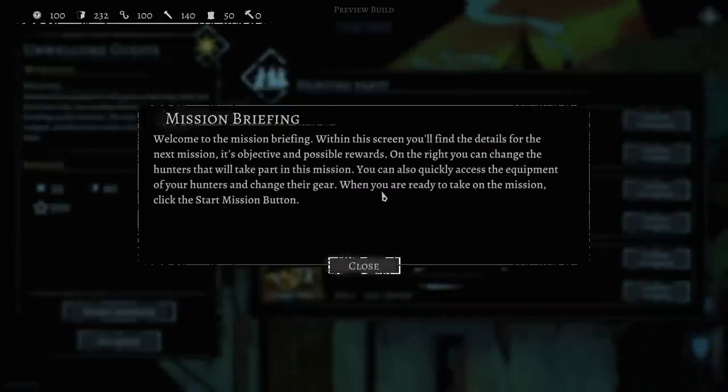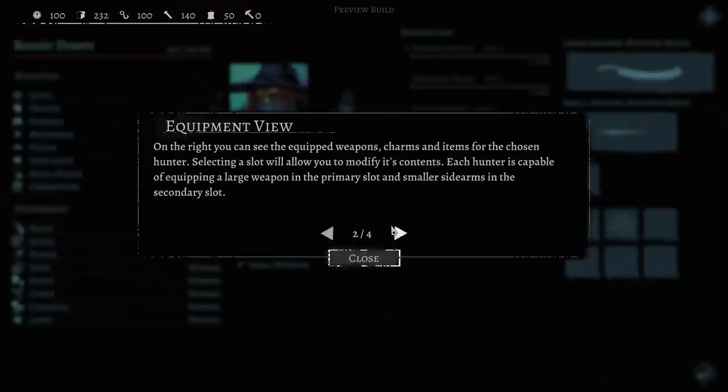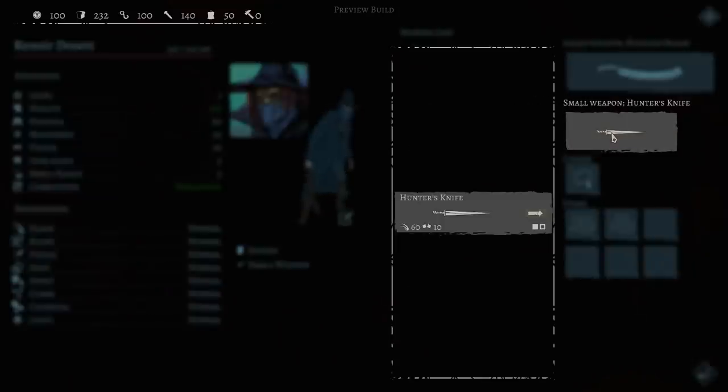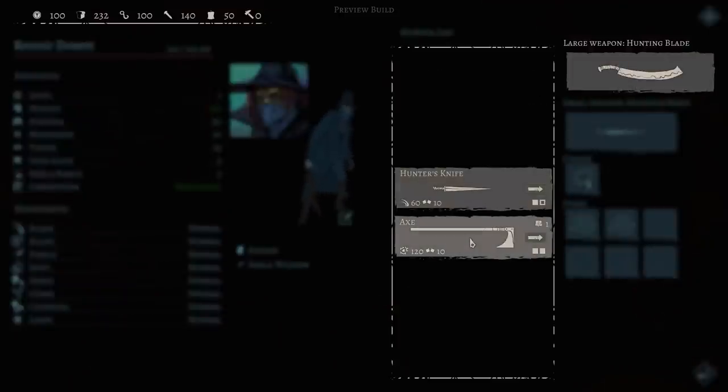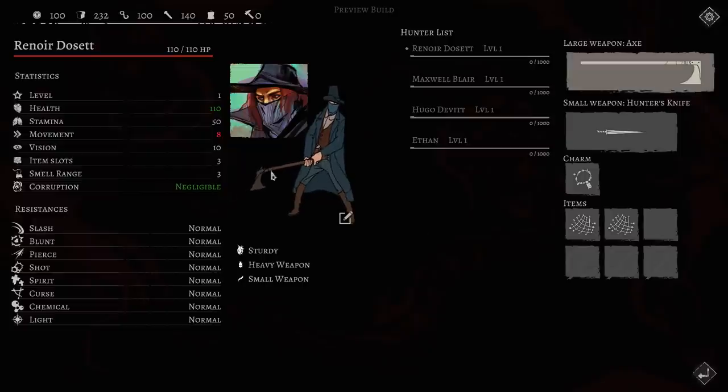Welcome to the mission briefing. With this screen you will find details of the next mission, its objective, and possible rewards. On the right, you can change which hunters take part in the mission and access their equipment to change their gear. This guy's got some kind of big machete. I don't see a lot of guns. Nice — it changes his animation when you equip the axe. That means they actually went through and hand-drew another set of sprites so he could have an axe.